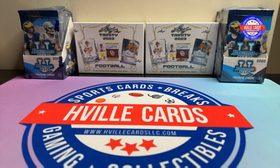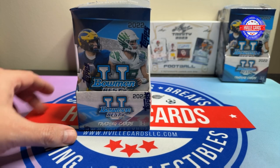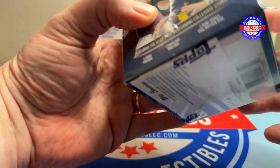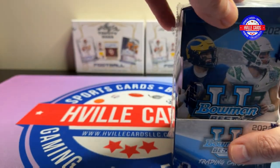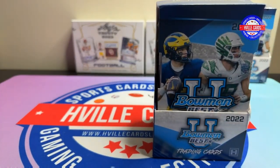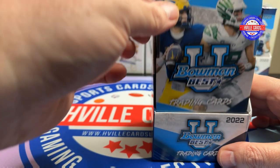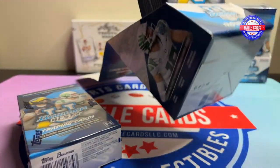So I thought what I'd do today, since this draft — we will open one of these, take our shot, and maybe tomorrow open one of those. You guys know how this goes. I think the odds are on the box themselves, but if I remember correctly, there's like a Speckled one per master box, two autographs. I got several numbered cards out of these.